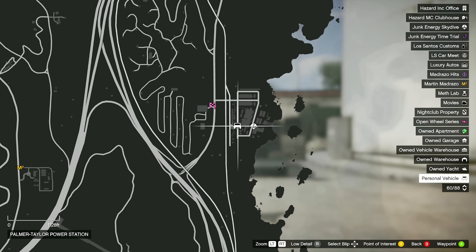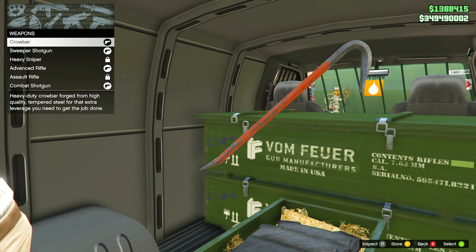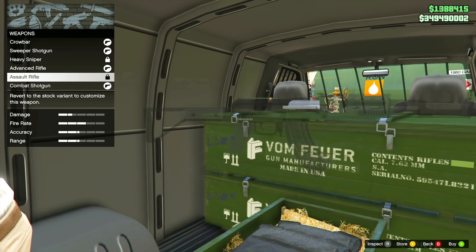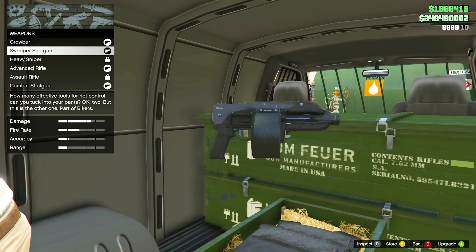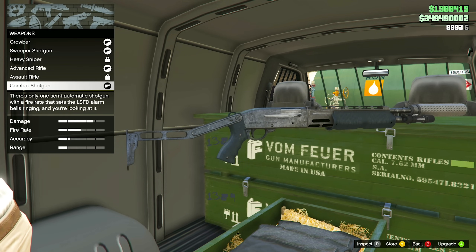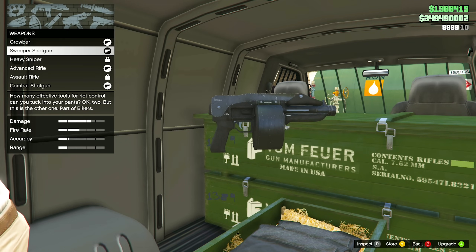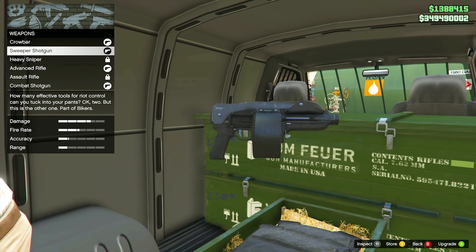At the gun van this week — on Thursday August 15th it's over at the power station. Stock includes the crowbar, sweeper shotgun, heavy sniper rifle, advanced rifle, assault rifle, and combat shotgun. Both the combat shotgun and sweeper shotgun are 40% off this week. The combat shotgun 40% off is locked to GTA Plus members only, but the sweeper shotgun 40% off applies to all players. It's kind of fun to use but not that great — don't expect it to be like the one in GTA 4.